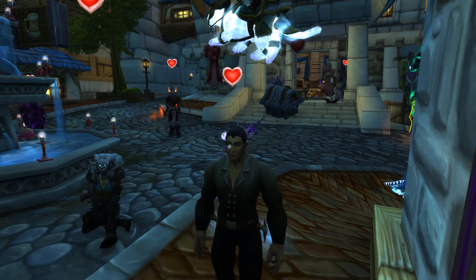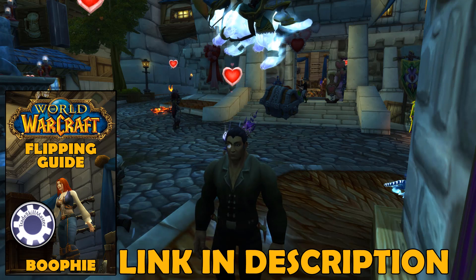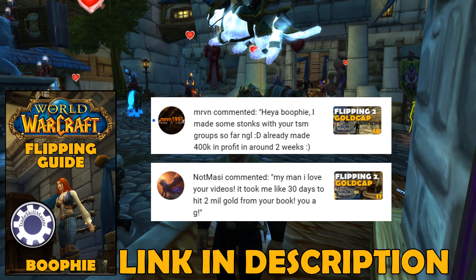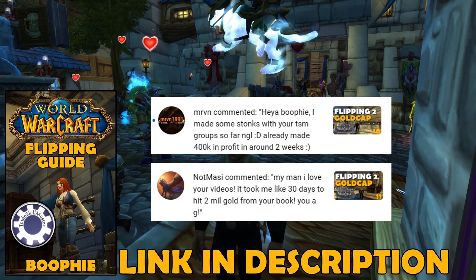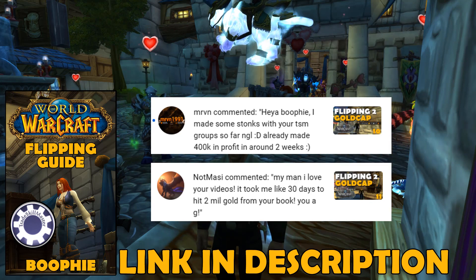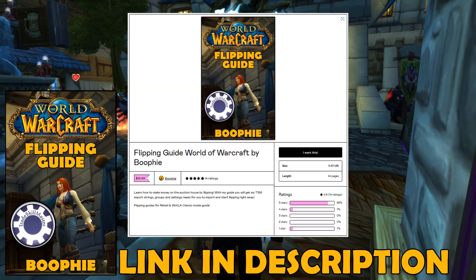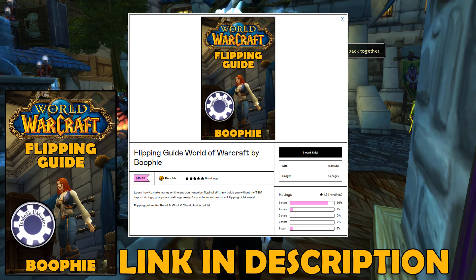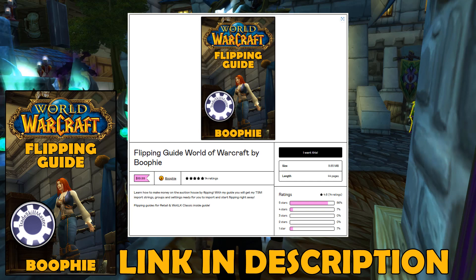I think this is where we're going to end episode number 12. If you'd like to learn exactly how to flip the way I am — with all my TSM groups, settings, and operations that you can plug straight into your TSM — you can find that all inside of my flipping guide, which will be the first link down below. Hit the thumbs up button if you've been enjoying the series. Episodes 1 to 12 are all available if you haven't watched from the beginning — we started from zero gold and worked our way up to here. The end goal is to reach gold cap with just flipping on the auction house. Subscribe to the channel and check out the flipping guide. Till next time, take care.